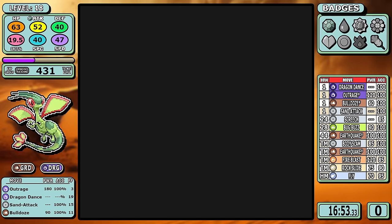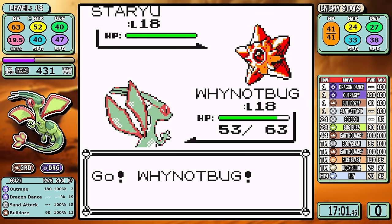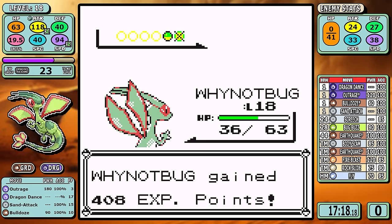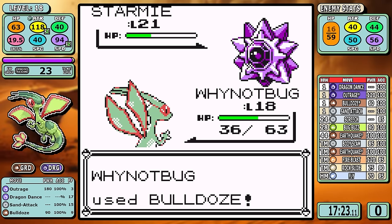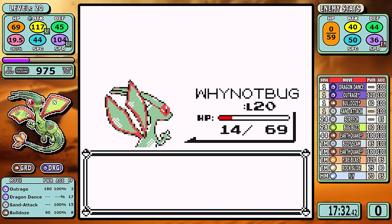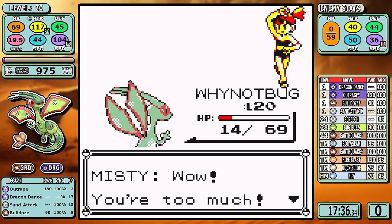The cool thing about Flygon is that since Dragon Dance gives a one-stage boost to both speed and attack, there's very little it can't handle, barring you have a little pocket of time to set up. I set up two times on the Staryu, and this gets us to where we need to be for Starmie. This little starfish is normally fast and hard-hitting, but being able to outspeed and guarantee the two-shot makes Misty sort of an experience catch-up mechanic in this run rather than an actual challenge. We are neutral to water, so it still hurts a lot, but we outpace and hit an important level 20 threshold after the battle.